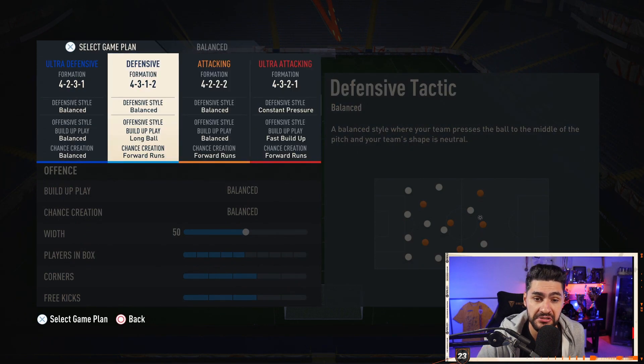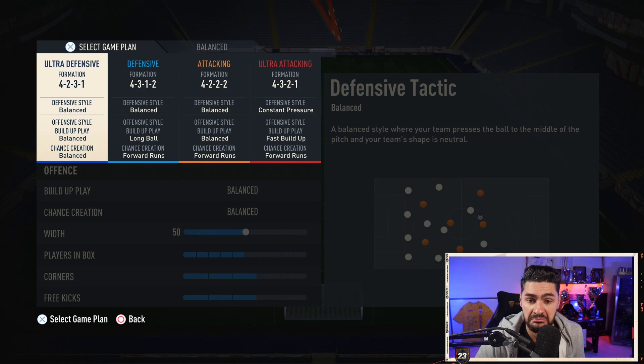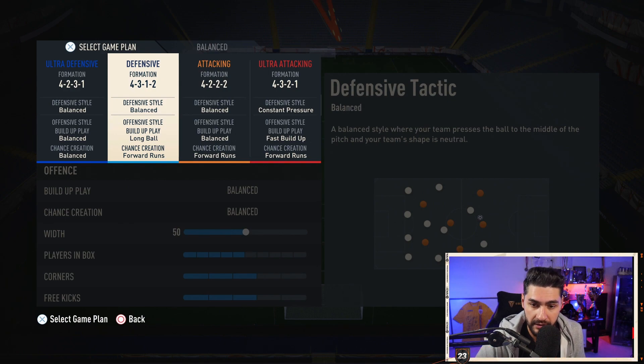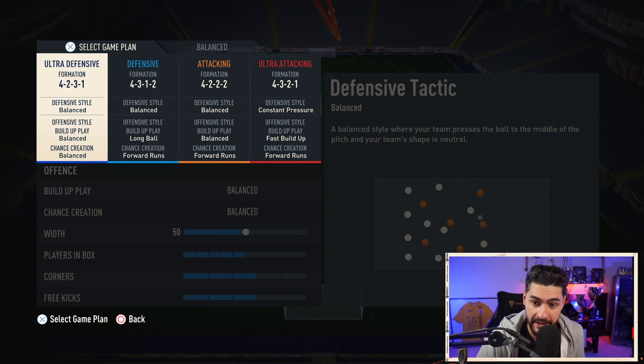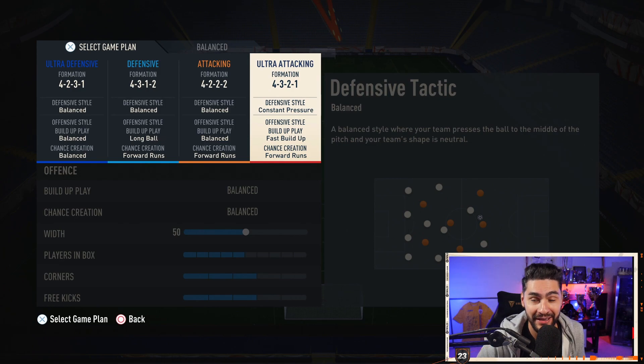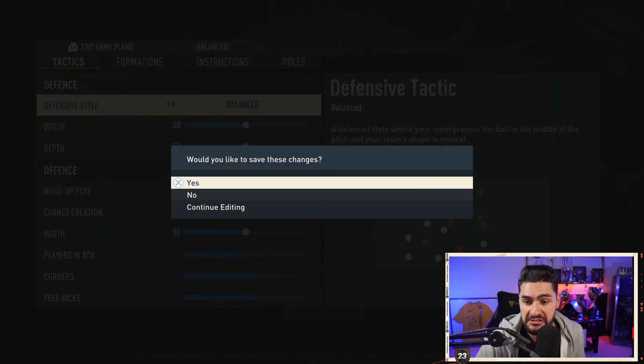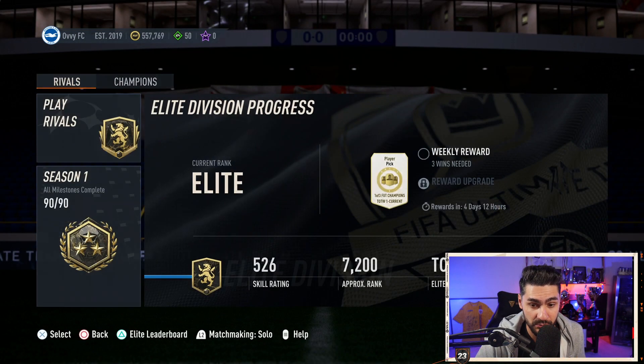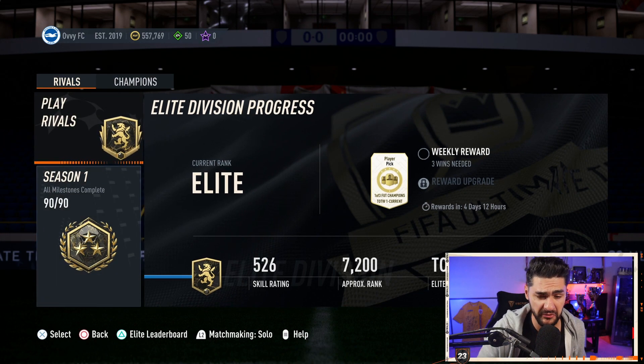These are the four formations I use after minute one depending on each scenario: 4-3-2 to start the game, 4-3-1-2 if I can't open the opponent's defense, 4-2-3-1 to close down the game, and 4-3-2-1 to come back in the game. These tactics are pretty nice — they've got me to elite division. Of course the team also played a part, but tactics were super important. Leave a comment below if you have any questions. I'm also streaming right now, link is in the description. Thank you all for watching, my name is Ovi, see you in the next videos and on stream. Bye-bye.